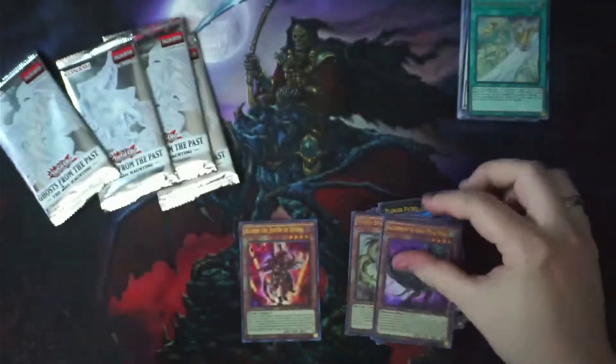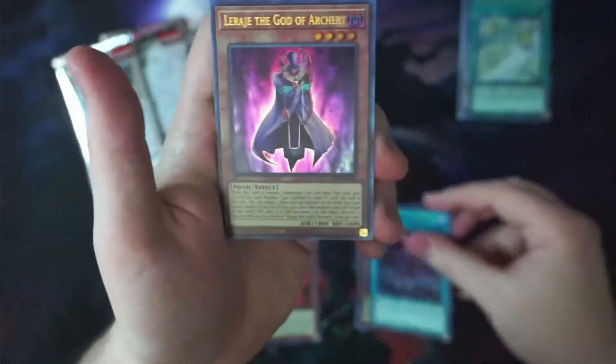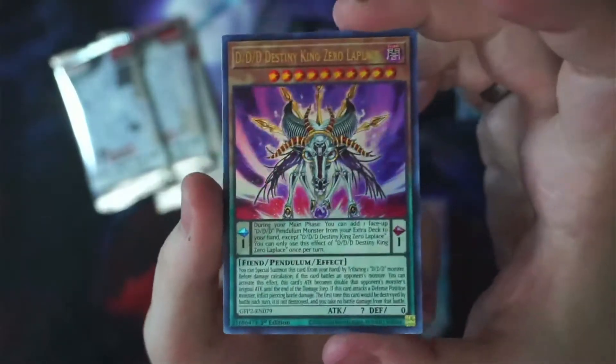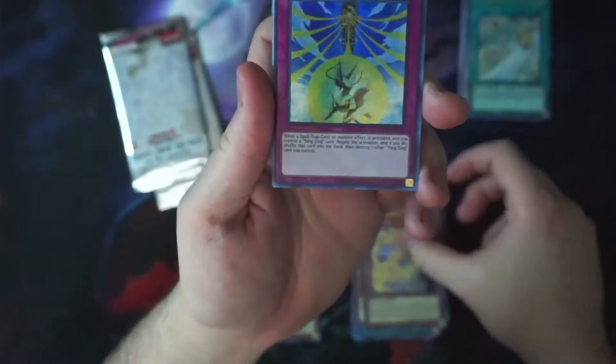Down to our last box — four more packs to go. Doesn't look like we have any ghost rares yet. I think there are like six of them in this set, and I definitely feel like I'm going to pull one. These are the pendulum cards — look at this, I don't even know how to start reading that, there's too much text. I'm going to have to look up which other cards in here are worth crazy amounts.